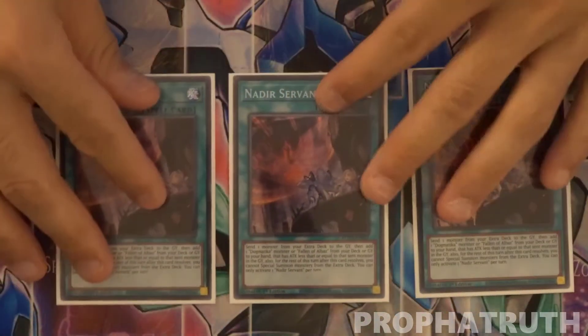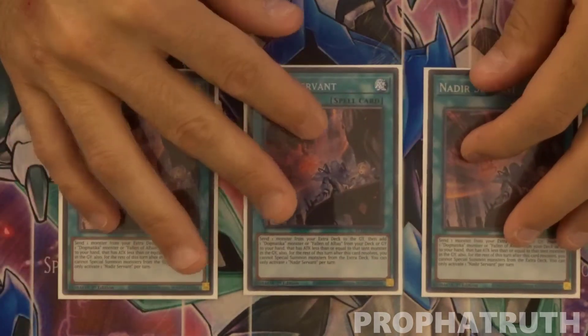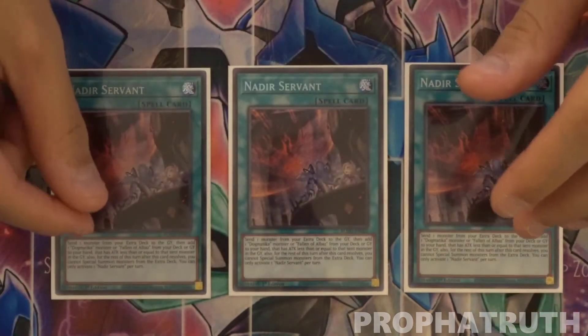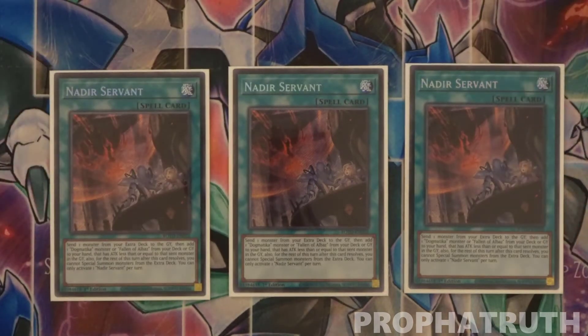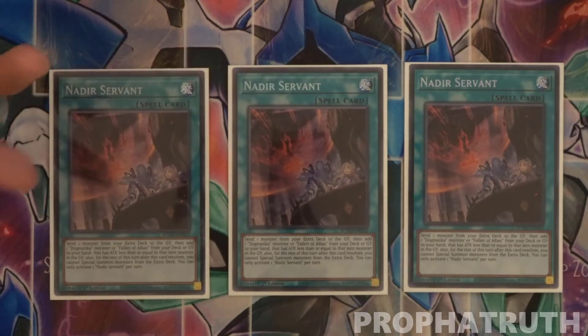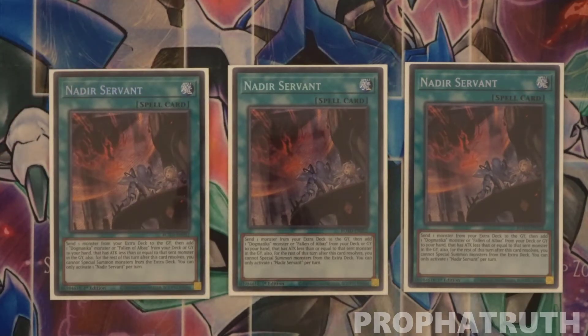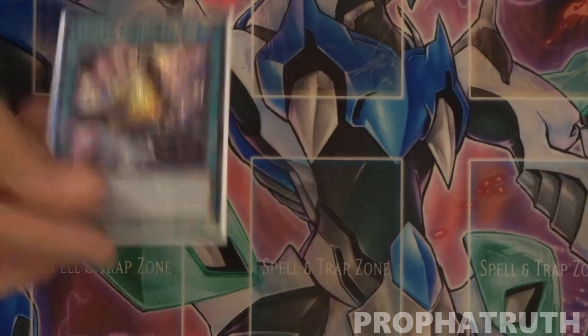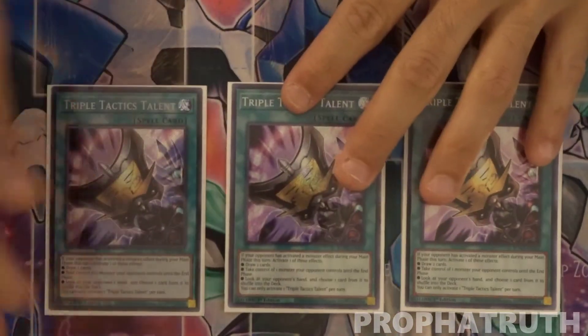The best card to me in this deck is the Dear Servant — shoutouts to Proper Lies who swapped me his Euro Dogmatica cards. Dear Servant: you send a monster from the extra deck and search a Dogmatica monster from your deck with attack equal to or less than the one you sent. You send your NT to pop something, or send Alpicon to get Schism, then pitch Schism from hand, summon Maximus, grab Shadow Construct, get Schism back — it's crazy. Definitely play three, no questions.